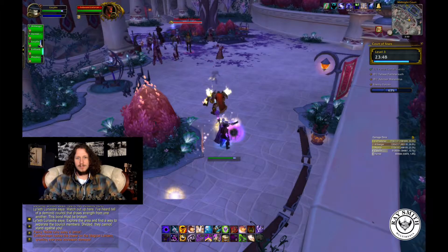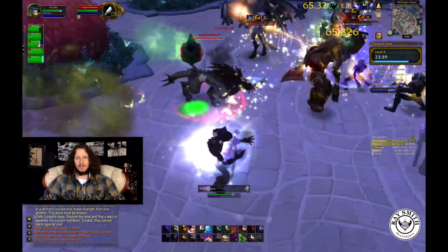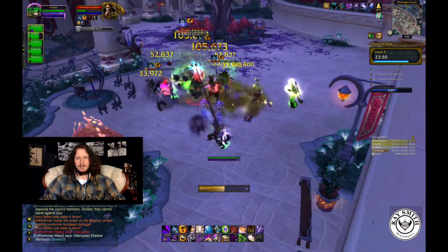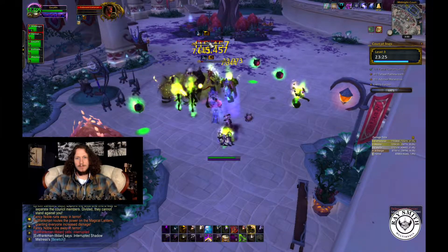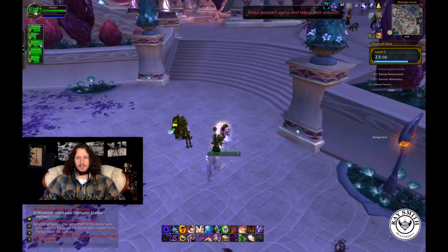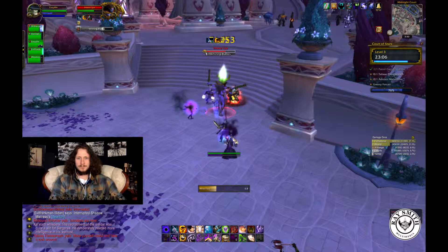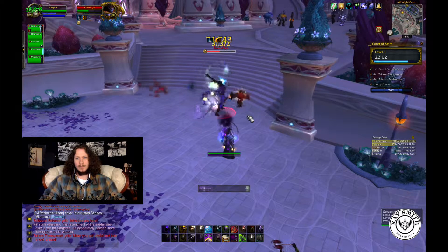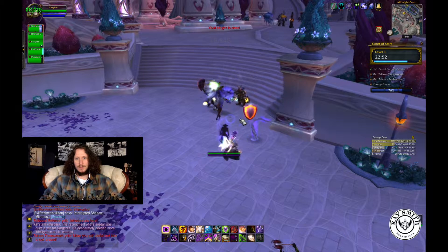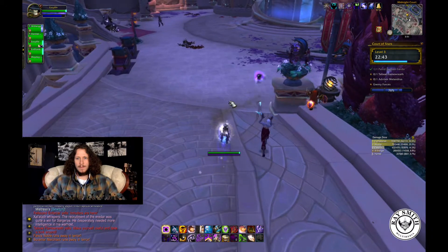Those guys died pretty quick. Died so fast I couldn't even get into Void Form — which, as you guys know, is my biggest complaint about Priest. When you get in groups doing a million DPS, I can't even get into Void Form to start doing my major damage before everything dies. Such is the life of being a DOTter, I guess. I'm going to dot all these guys up. Need to move out of that. Get some Void Form going, some Mind Blasts, refresh my dots. I could have thrown out a stun, but I'm feeling kind of lazy this run. I probably shouldn't since we're going for three chests, but I think we'll be okay.